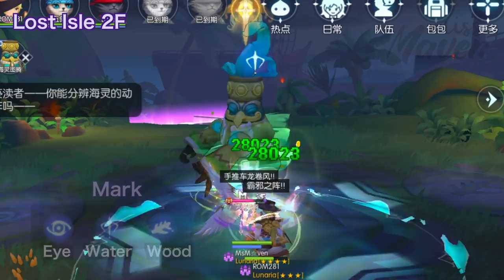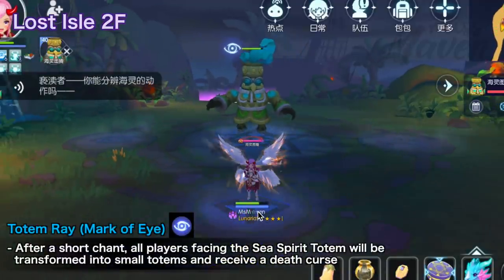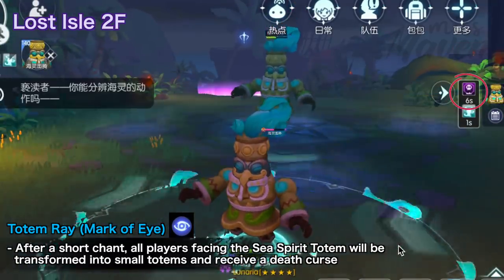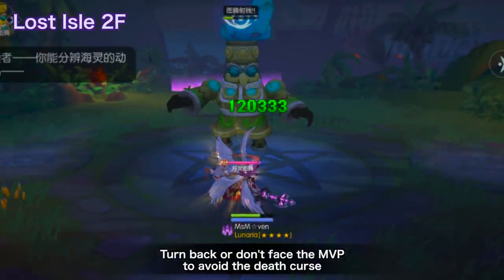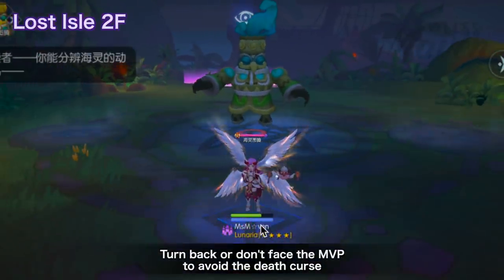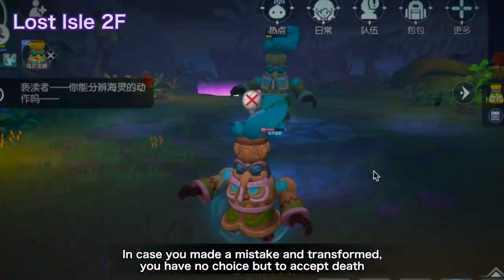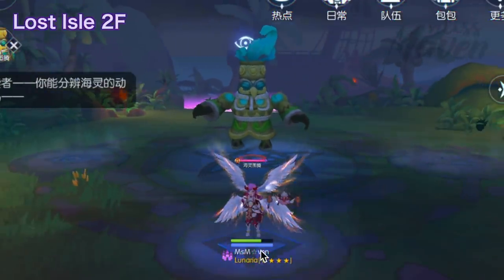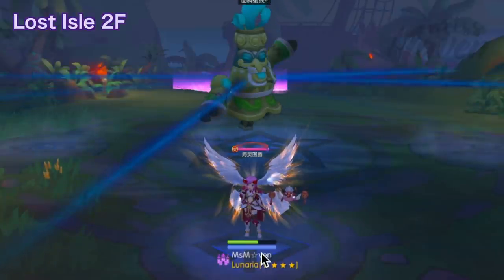You need to memorize the mark circling around its head and the corresponding random sacrificial action performed. The MVP uses Totem Ray, which activates the mark of eye. After a short chant, all players facing the Sea Spirit Totem will be transformed into small totems and receive a death curse, which will instantly kill the transformed players after 15 seconds. To avoid the death curse, all players should turn back from the MVP before the chanting ends. In case you made a mistake and transformed into a small totem, you have no choice but to accept death at the end of the transformation. In this clip, after the chant ends, the Sea Spirit Totem used the third sacrificial action, which is an upward rotation. Since my character isn't facing the MVP, she didn't transform into a totem.